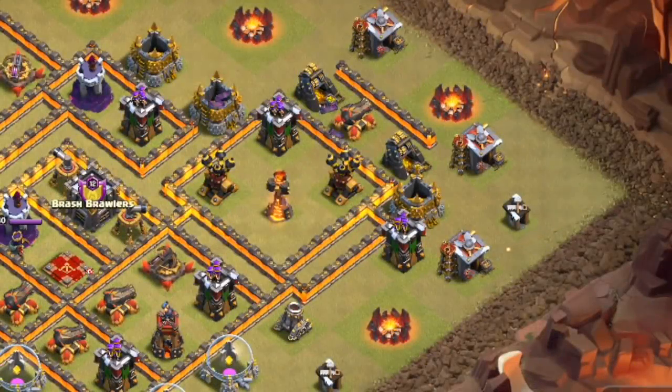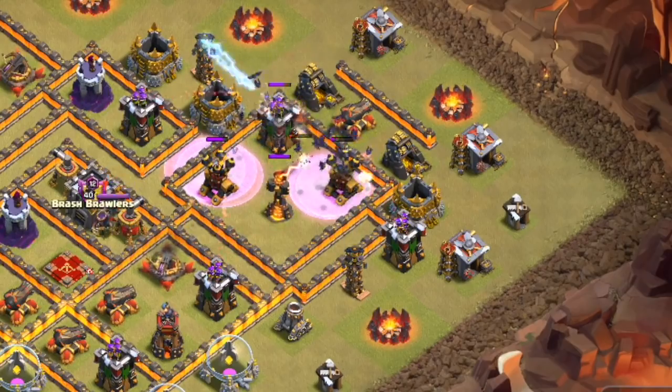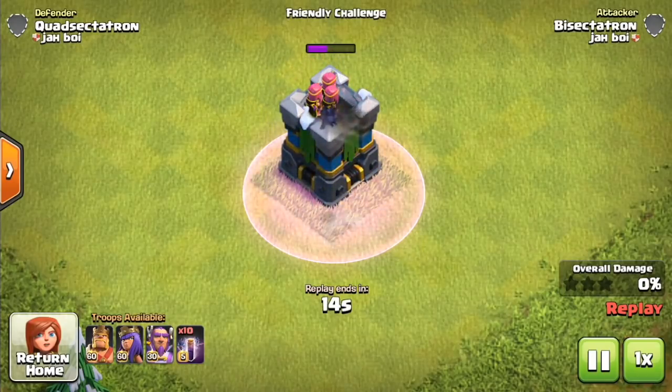The Bat Spell is here to wreak havoc on defenses at Town Hall 10, 11, and 12, and it is here to stay. But hey, what's up guys? My name is Bisectatron. Thank you so much for tuning into today's video. This is sneak peek number two — the Bat Spell, a new spell in Clash of Clans that spawns bats.